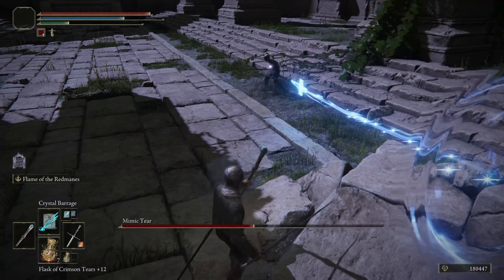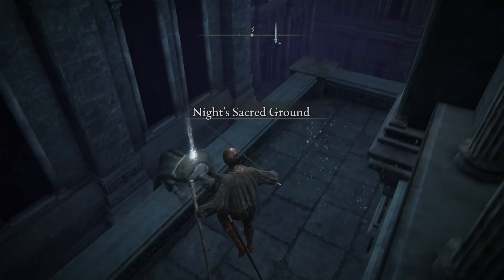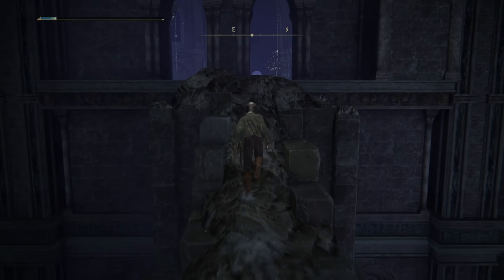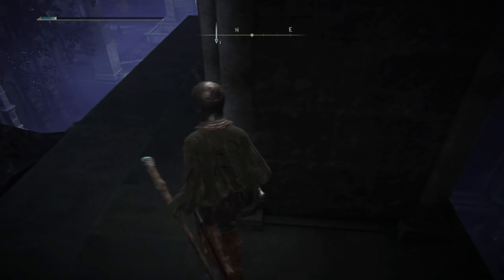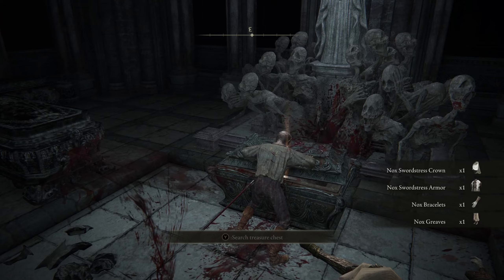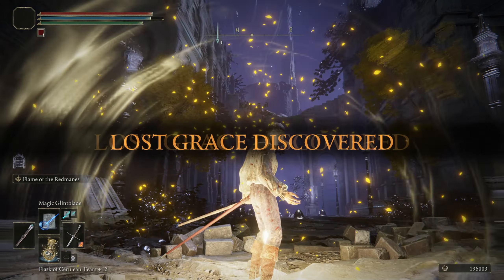We gotta run through the entire Nokron Eternal City, which isn't too difficult. You can do a bit of exploring because there are some good items here. We do have to fight the Mimic Tear, and we will get the Mimic Tear Spirit Ash from here as well, so it is worthwhile doing this questline. The Mimic Tear Ash is just in here — we're gonna jump down into this room, go to the far side.